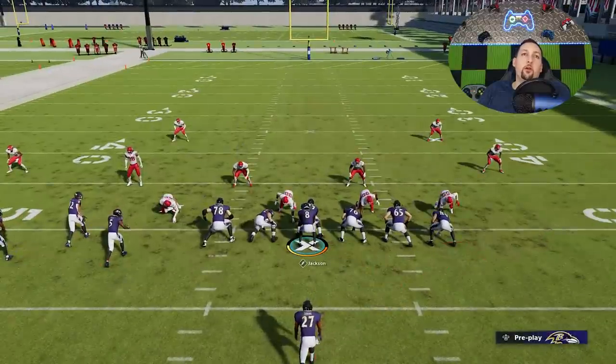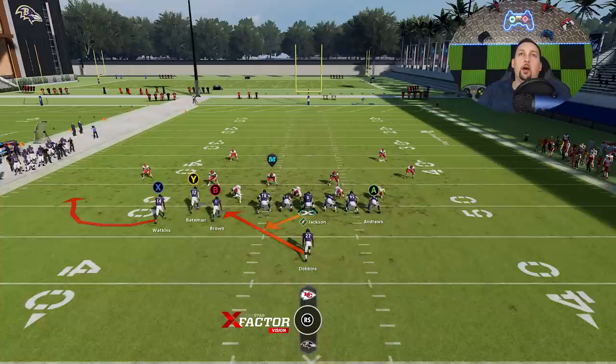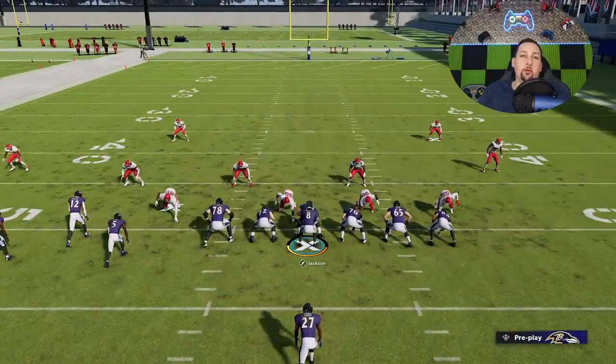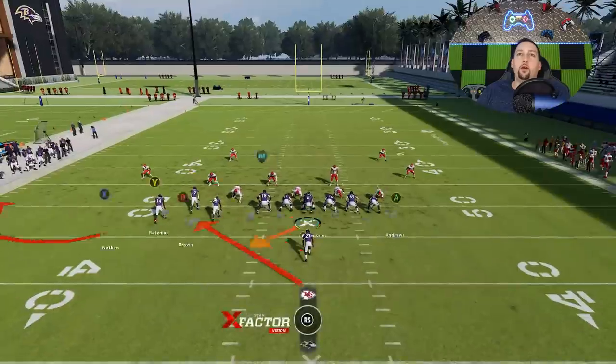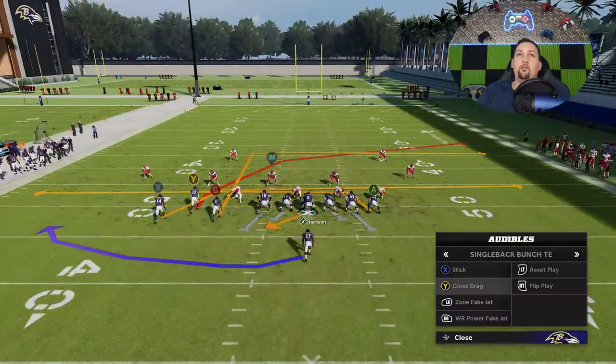Naturally your opponent's going to start adjusting — they're either going to start shifting their coverage, shifting their defense, shifting their line. They're going to start usering in this direction because both plays go the same way toward the bunch, whether it's the pass or the run. It's going to get your opponent's attention. That pitch is going to stand out — they're going to be like, what the hell is that? And they're going to lose their mind trying to figure out how to stop it. So there are a ton of natural counters: a passing counter and a running counter. The passing counter is probably my favorite — the Cross Drag.